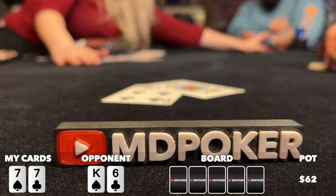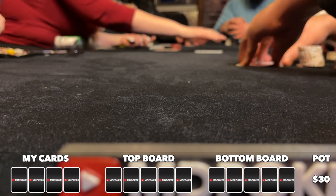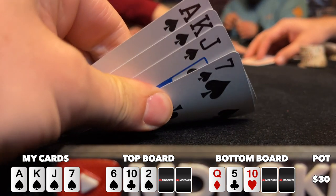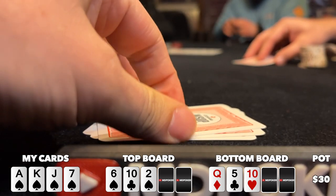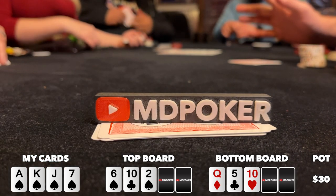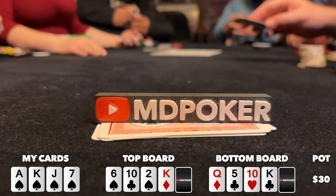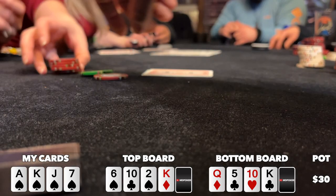We're playing a double board four-card PLO bomb pot. Six of us see a flop of six-ten-deuce two spades on top, and five-ten rainbow on bottom. I look down at ace-king-jack-seven all spades — I flopped the nut flush draw on top and an open-ended straight draw on bottom. I decide to check, and so does the rest of the table. The turn comes a king on top and bottom — I add a straight draw to my flush draw on top and turn the nut straight on bottom. Action checks to me, I fire out 30, and everybody folds.